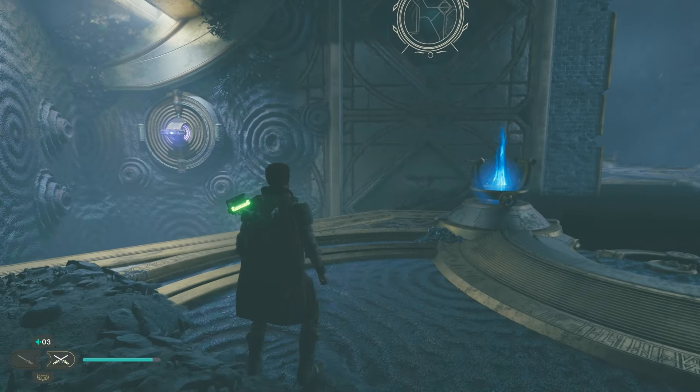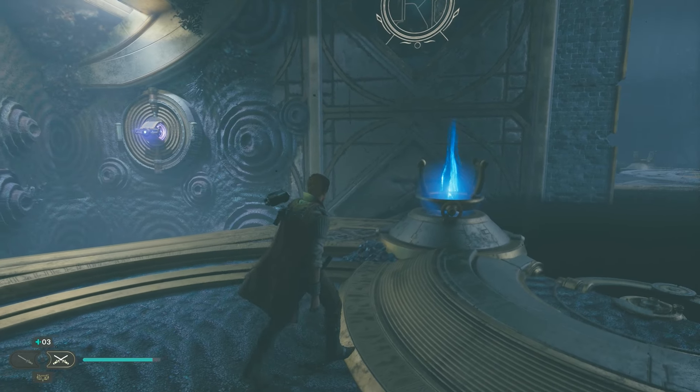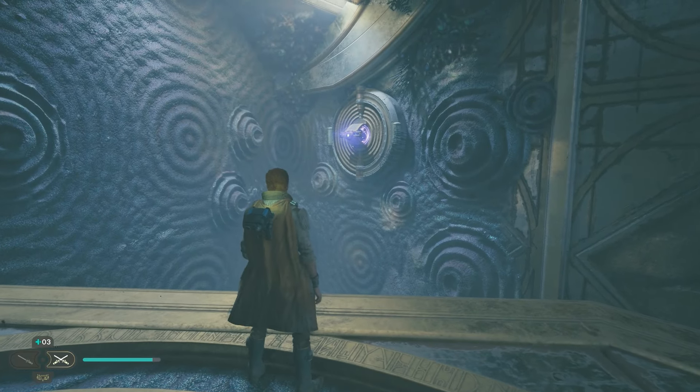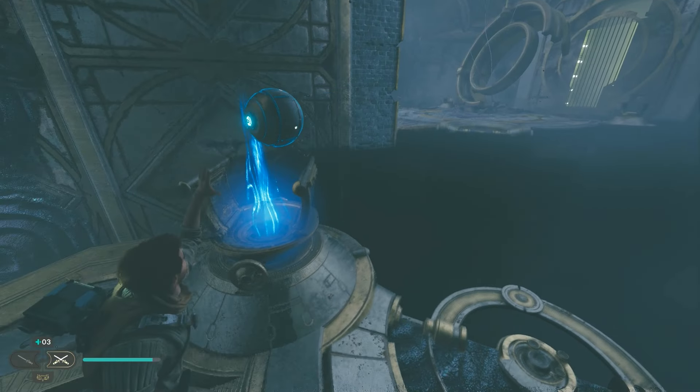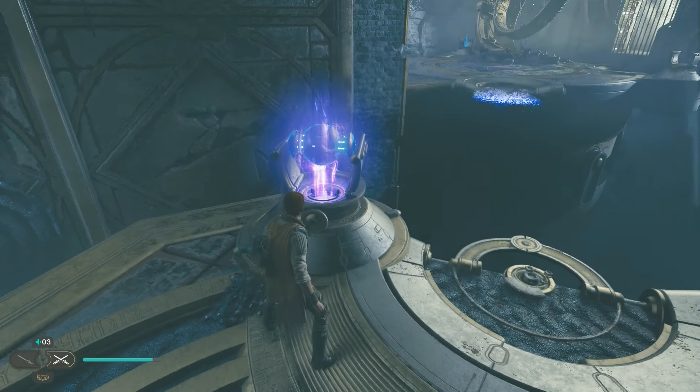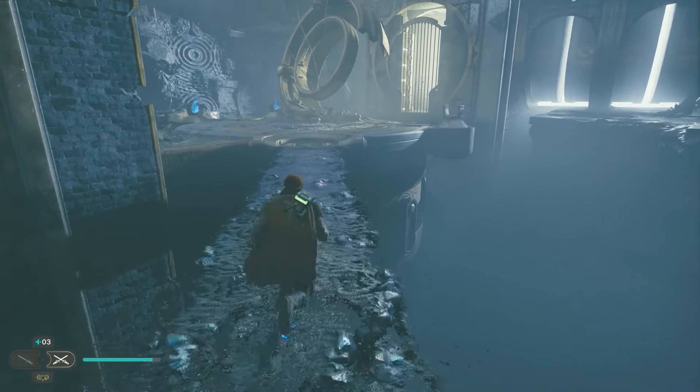Now as you would have parkoured your way all the way over here, I'm going to continue from this part where you're going to have to grab that little orb thing, press the button that is hovering over there, and you literally just drag this ball thing and drop it in here. This will make a bridge that you can walk across.